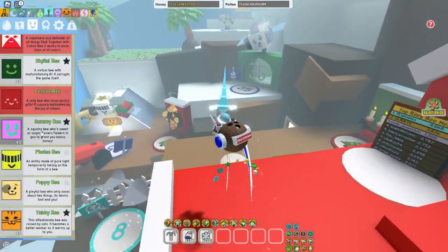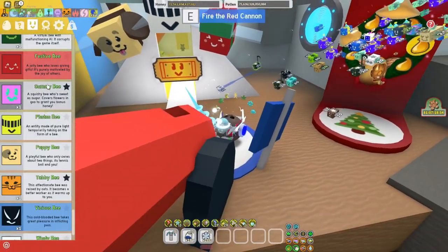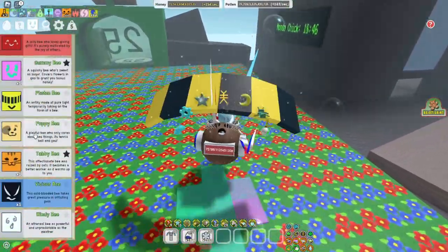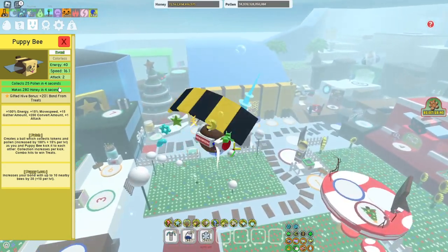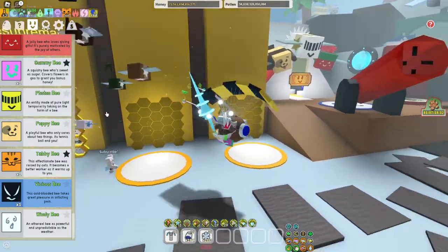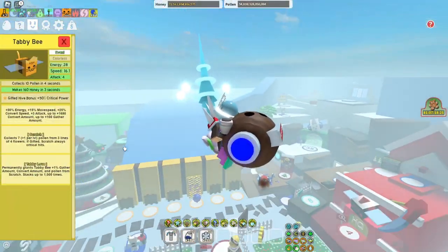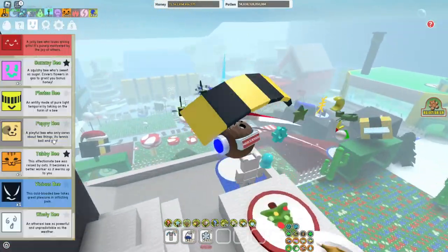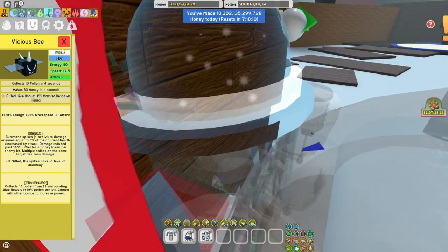Festive Bee you don't need. Gummy Bee you do need — the 5% honey per pollen is actually pretty good. Photon Bee you do not need, because 5% instant conversion is bad. Puppy Bee — use it only if you don't have a full level 20 hive; if you have a level 20 hive like me, you don't need it, unless you can afford a level 21 bee. Tabby Bee — before Beesmass this wasn't even needed, kind of useless, but now it's kind of good because of the bomb nerf. Vicious Bee you don't need.